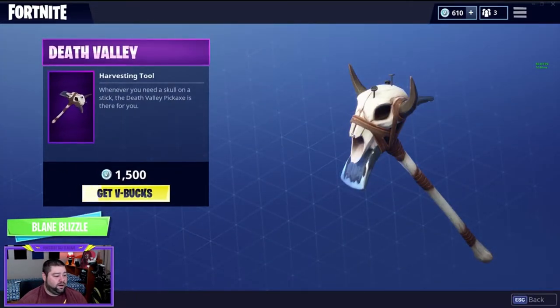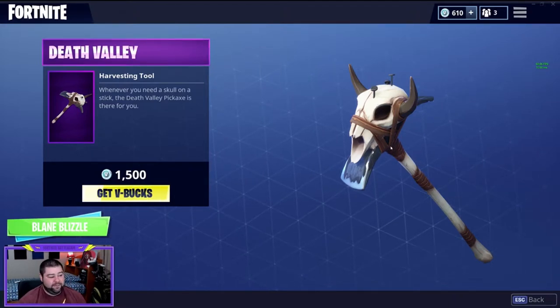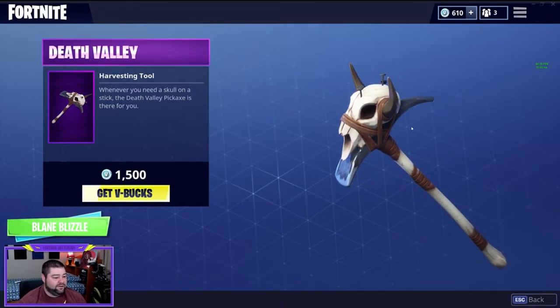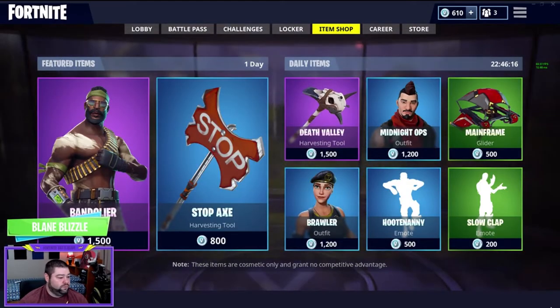The daily item for the harvesting tool is Death Valley. It says whenever you need a skull on a stick, the Death Valley pickaxe is there for you. It's 1500 V-Bucks. Kind of cool — it's got some random nails sticking out of the top of the skull. Really really cool.